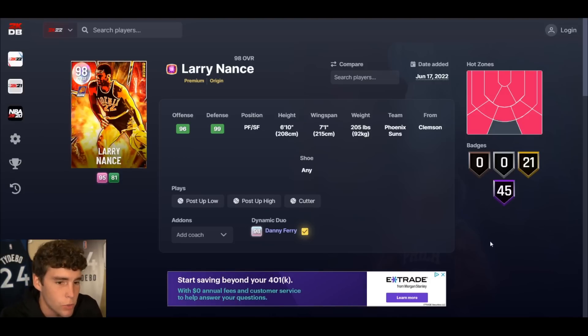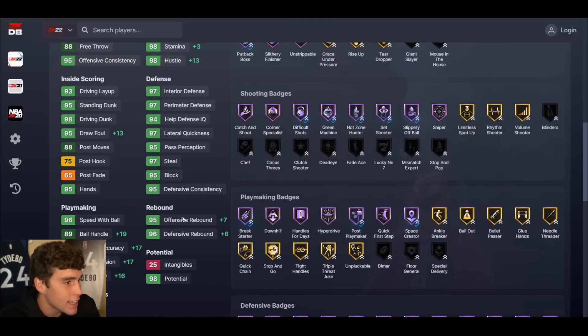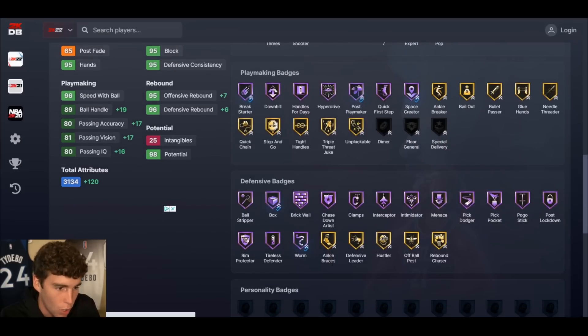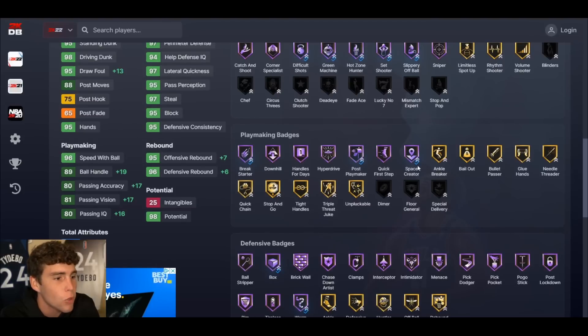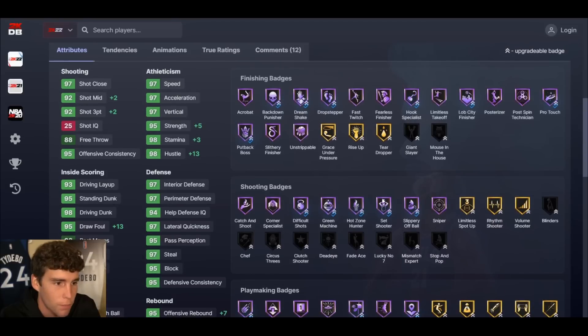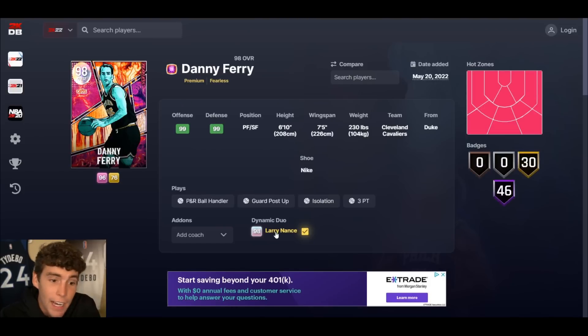Since I can't look at the duo in-game, we'll go to 2K database. Larry Nance gets 45 Hall of Famers with 21 on gold. Looking at the stats, the card looks basically like an invincible card - he gets worm, box, space creator, hot zone hunter, slippery off-ball, and a ton of badges in general.